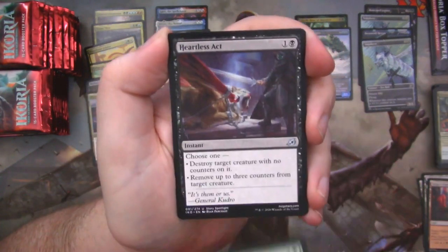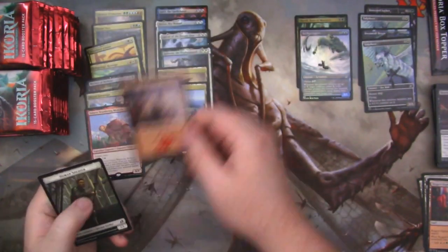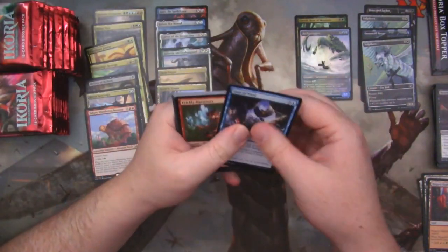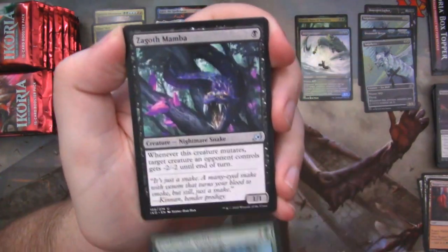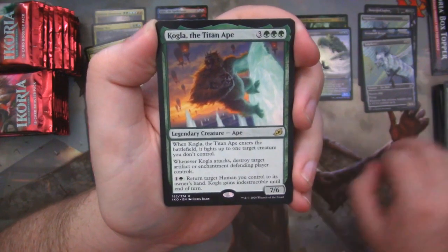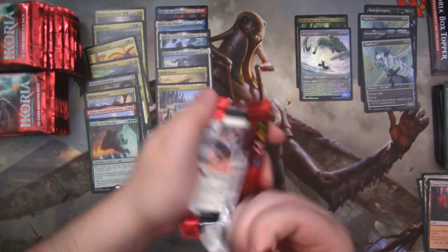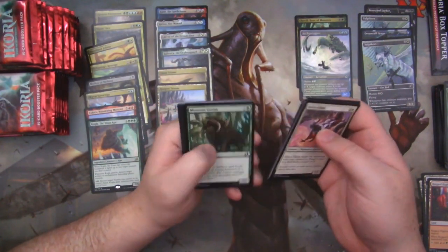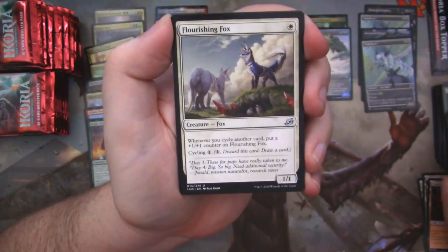Trumpeting Gnar. Migration Path. Heartless Act. And Yadaro, the Wandering Giant Turtle. Yadaro just makes me think of the Canyonero song. Zagoth Mamba. Lead the Stampede. And Kogla — this card is great, I love it. It's so good. Fights a thing when it comes into play, and then when it attacks, it blows up enchantments and artifacts. It's such a card that people have to deal with when you play it. I'm playing it in Brawl on Arena a bunch — lots of good times.